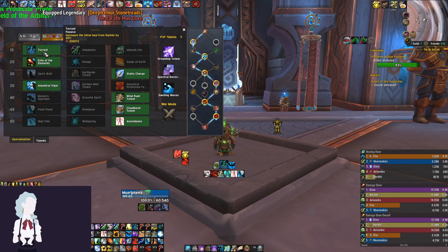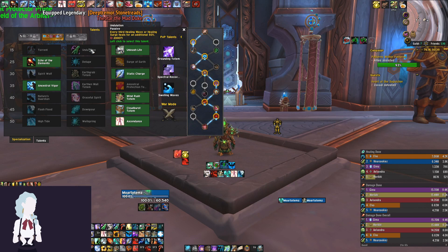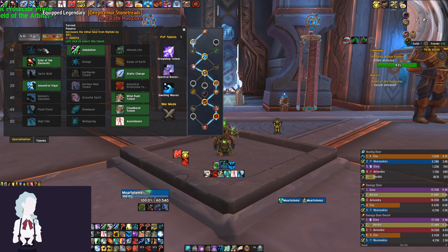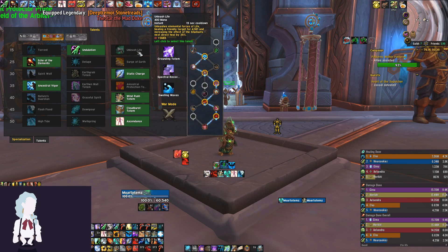Starting with the first row: Torrent, Undulation, and Unleashed Life. The only one you should really be taking is Undulation. Torrent is just a passive heal on Riptide which doesn't really benefit us much in M+, where we need good triage healing. Undulation makes every third single-target heal a bigger heal, which helps a lot with tank healing since Healing Wave and Healing Surge are mostly prioritized on the tank or players taking high damage.